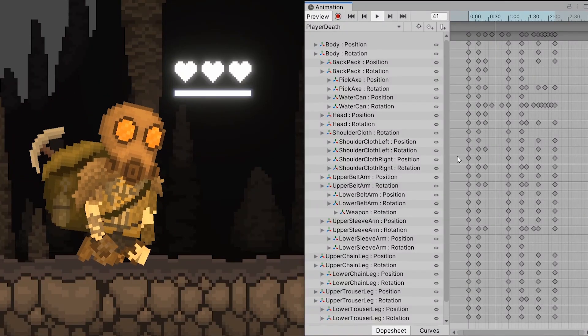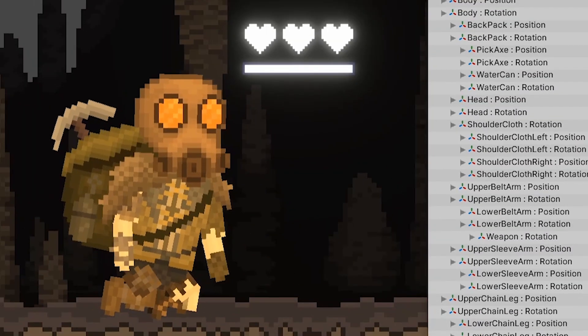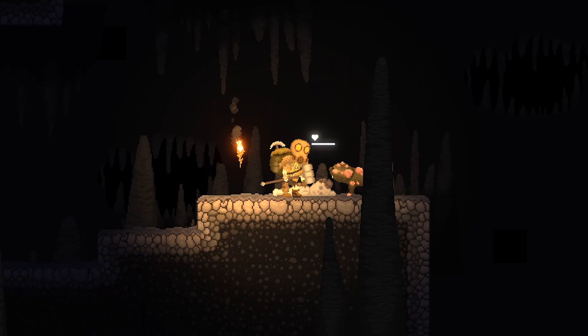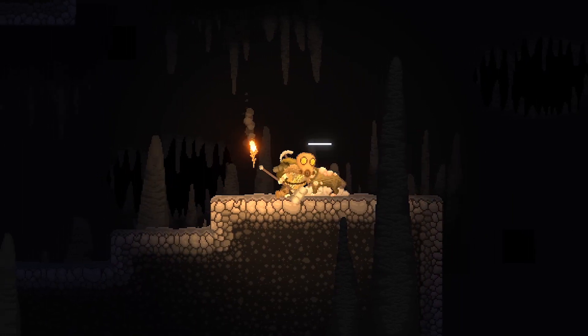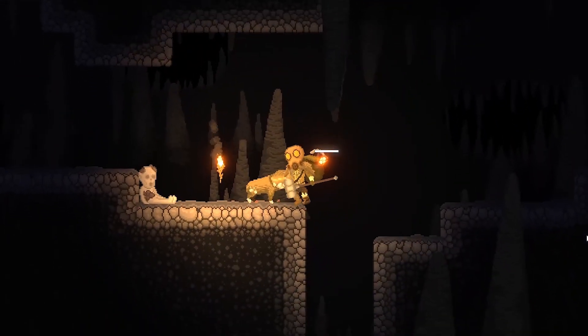I made this death animation where our comrade falls and can't get up. The only problem with the way I've set it up right now is that the mole rats kind of still push you around. You also have to be on the ground before you actually die.